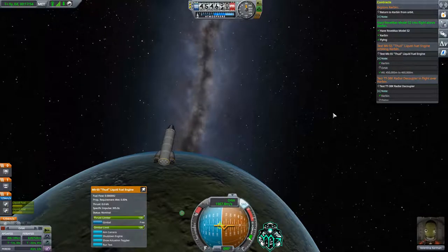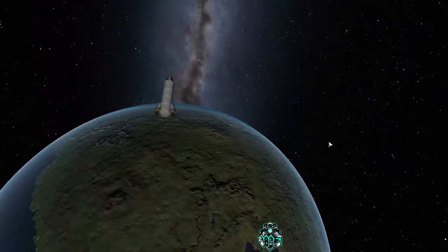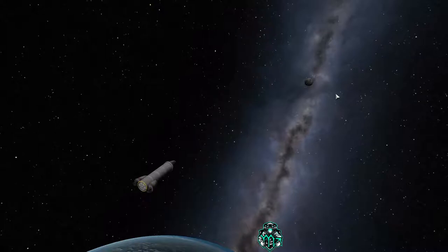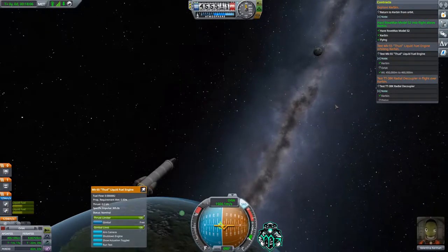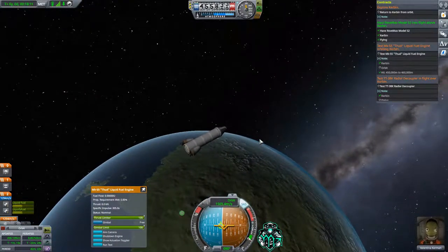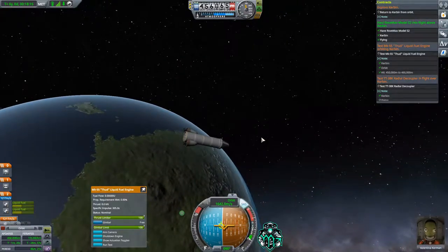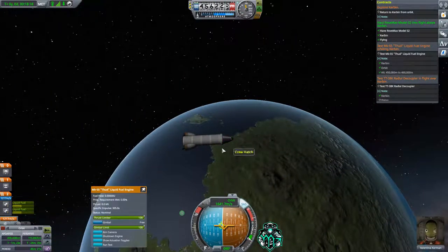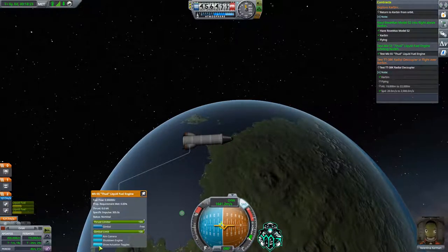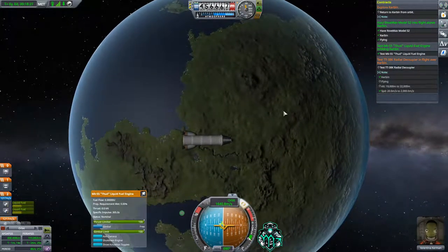We're coming up to where I'm going to burn. Oh, look at that — what a great picture! Let's go ahead and do our burn. We're in orbit. The check marks are good — we're inside our required range, so let's run the test and we have completed that one as well.